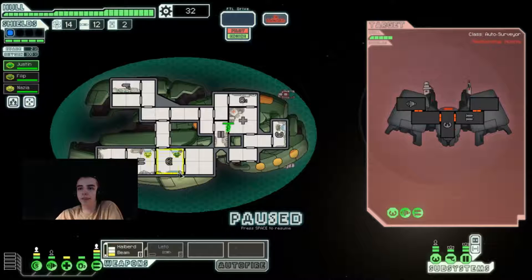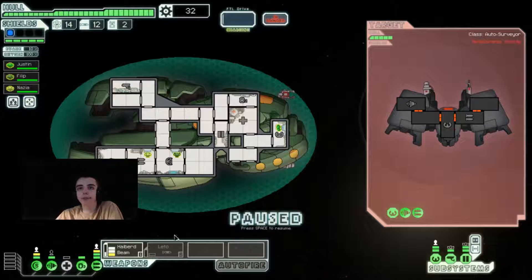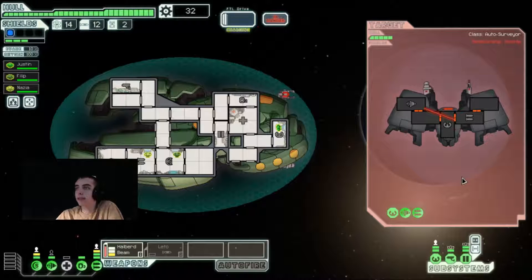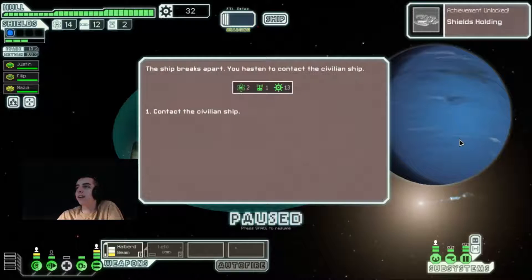No no no, bring him to the engines! We don't even need him right now because we physically can't power both of these — we don't have the capacity. So we might as well get the dodge chance for now. Oh yeah, we have the Zoltan shield! I was like, we're gonna take damage here. Maybe I can — yes! That's gonna kill them I think because they don't have shields. Yeah, there's our achievement right there! Awesome.